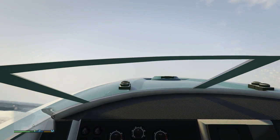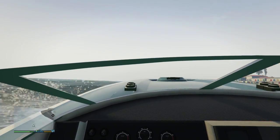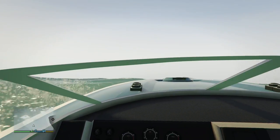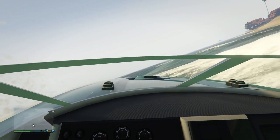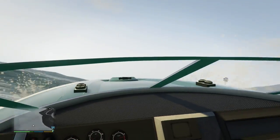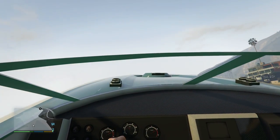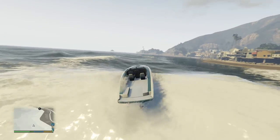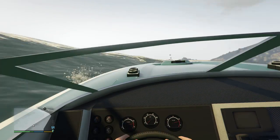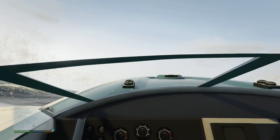You can definitely see the ridiculous improvement in the water textures — the water looks infinitely better. It's a lot more vibrant, a lot more clear, it's got a nicer texture to it. It looks almost cleaner. The water in the previous generation versions of the game looked a little grainy and dirty, but in this version it's got a really nice almost glow to it — you can really almost see through it.